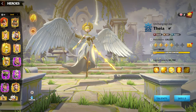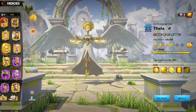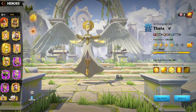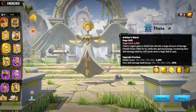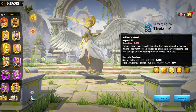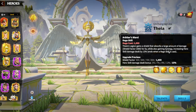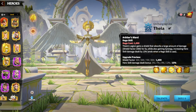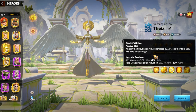In order to understand why Thea is so popular and why so many players are using her, we need to understand her skill sets and synergies. What makes her so popular? First of all, the first skill on a hero is the main skill. For the Arbiter's World, Thea's legion gains a shield which absorbs 1000 damage for 5 seconds, while also gaining synergy — increasing hero skill damage up to 15%. That 15% is quite a good number, and the 1000 shield factor is also pretty good.